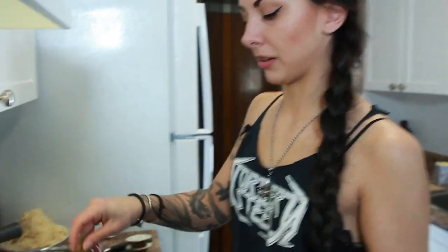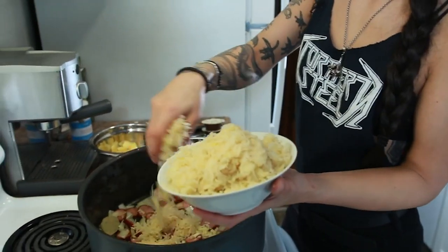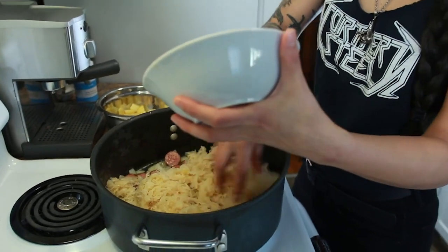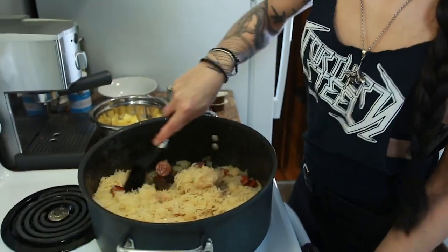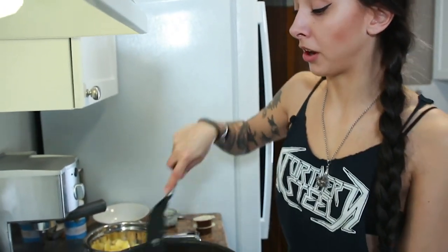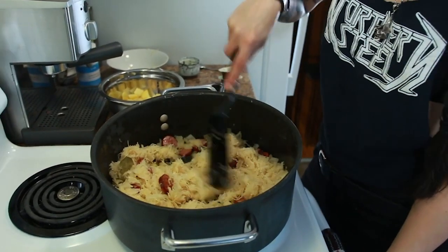Once it's cooked off for a bit, add your garlic and the rest of your ingredients. Add your big pile of sauerkraut in here. Once you add the sauerkraut, scrape the bottom of the pan a bit because the sauerkraut juice will help deglaze all the lovely stuff from the onions and sausages. That already looks so good — you could probably eat it like this and just not turn it into a stew.